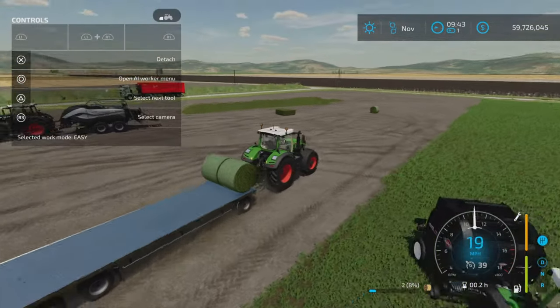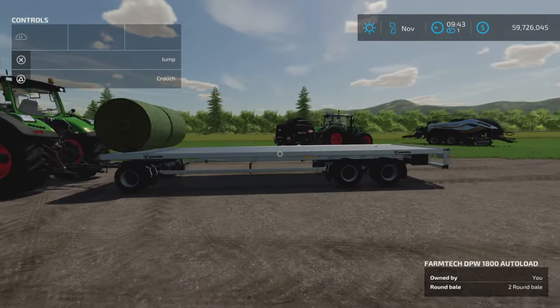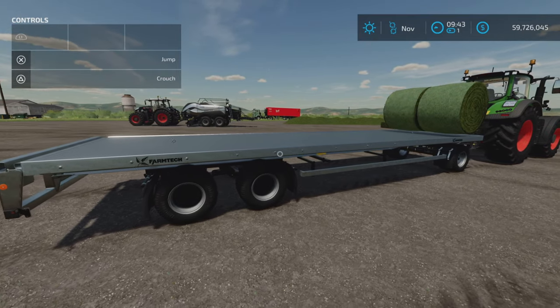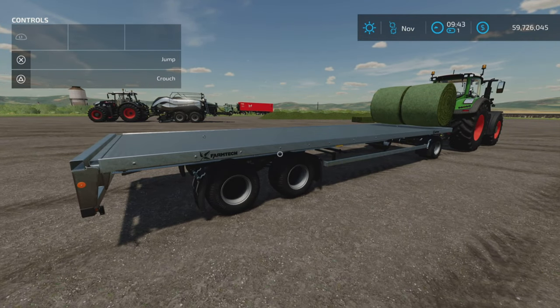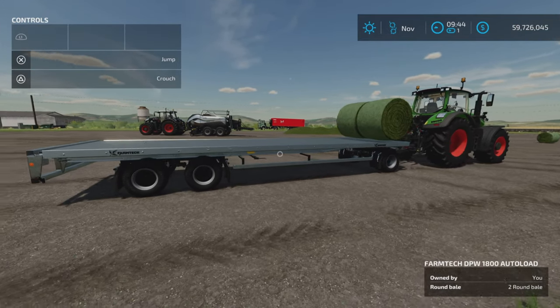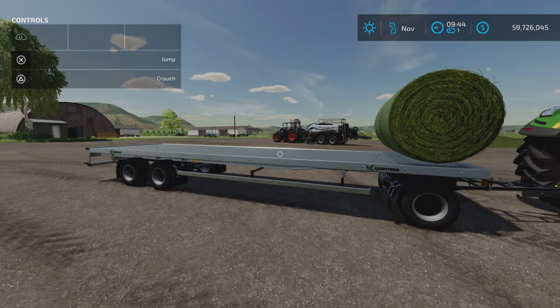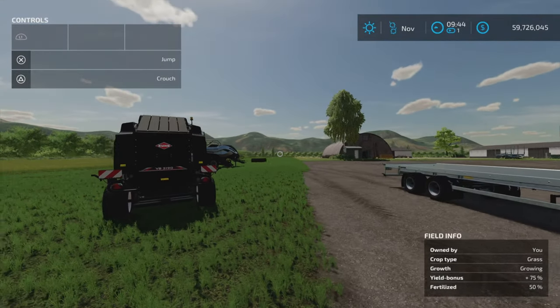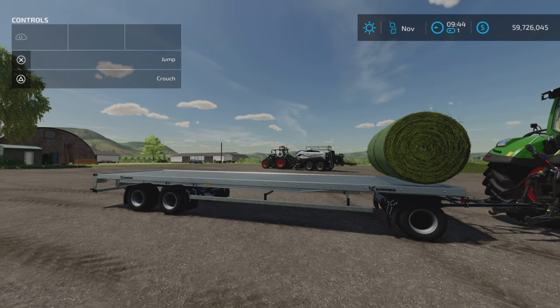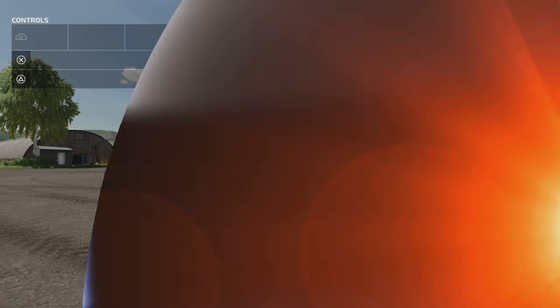That's pretty much it. If you want to use an auto load bale trailer for the Ultimate Mowing and Baling Pack, this is it — the DPW 1800 bale auto load. I'll put a link to both of these mods in the description. Go ahead and have fun — you can now auto load the bales from the Ultimate Mowing and Baling Pack. Thank you all for watching. I'm Loony Farm Guy, and remember, it's only a game. Till next time, bye for now.